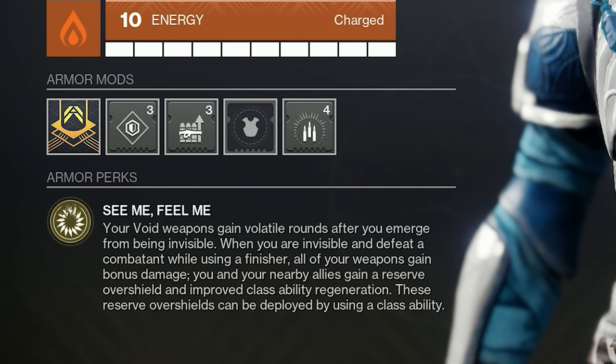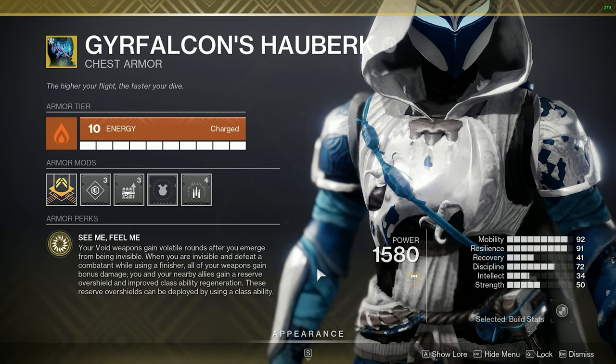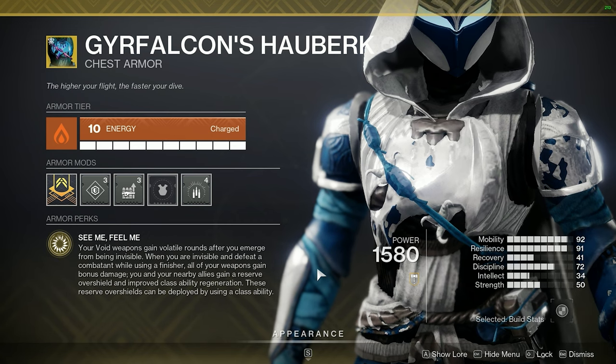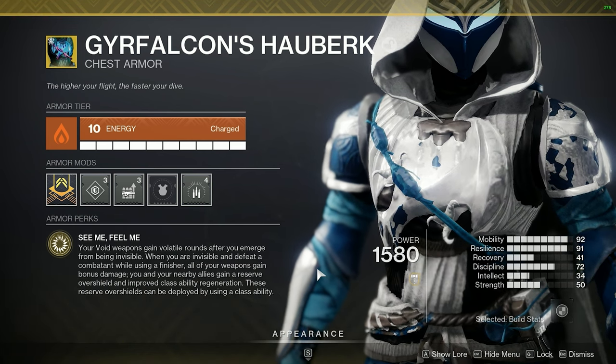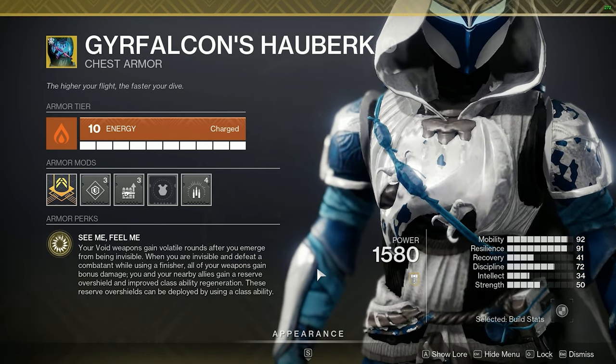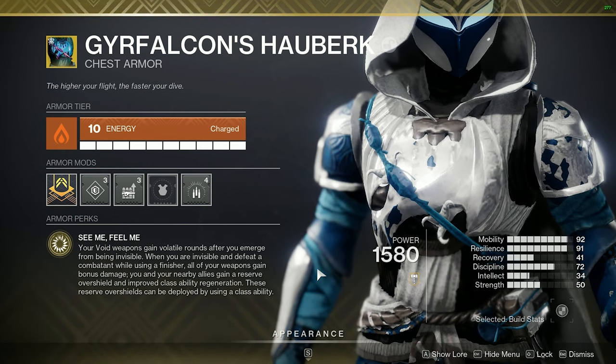Alongside the volatile rounds, if you defeat a combatant with a finisher all of your weapons gain bonus damage if you are invisible, and your allies gain a reserve overshield as well as class ability regen. These reserve overshields can be deployed by using a class ability. They basically made this chest piece one of the best chest pieces for Hunters in the game.